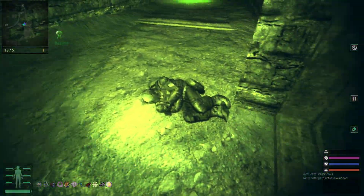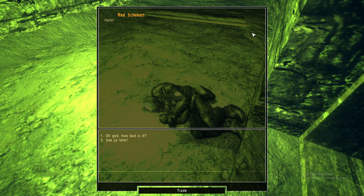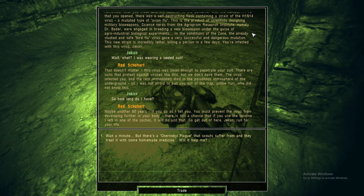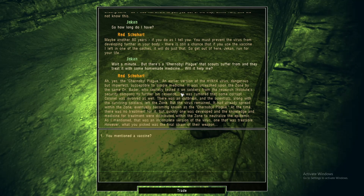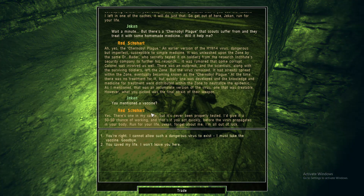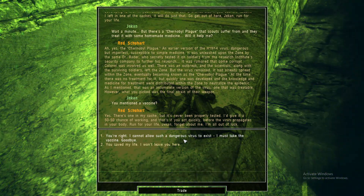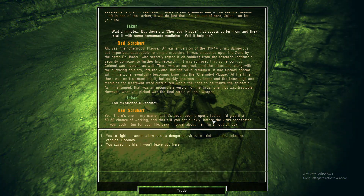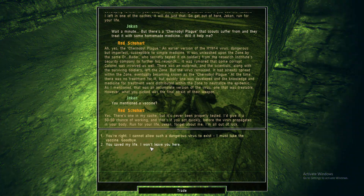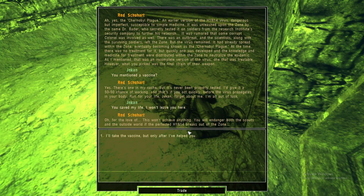Make sure to make saves if there are pathfinding breaks, because it does happen often. Make sure to avoid the anomalies. Red Schwart will very obviously fall into a trap. If you talk to him about it, he'll say to leave him behind and go find the cure for the virus you have in your body. You have two options: leave him to die and go find the cure, or try to help save him. Never pick the first option — always try to save him, because it's just completely better.